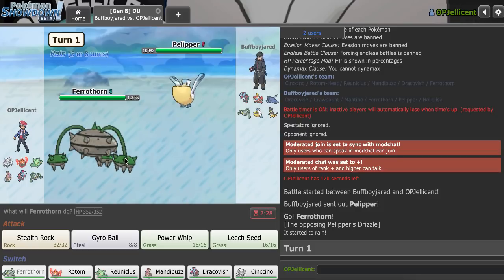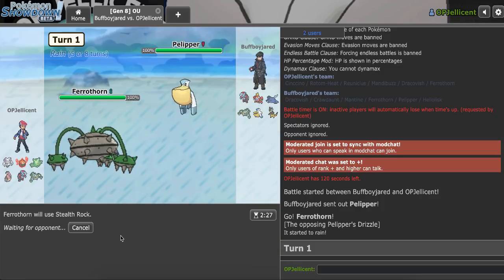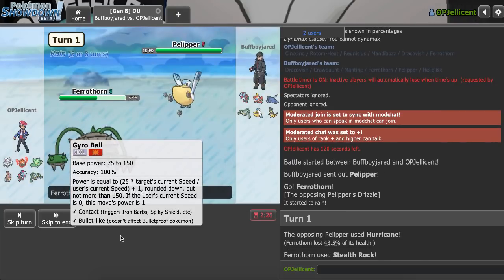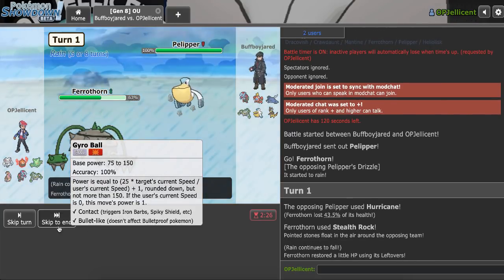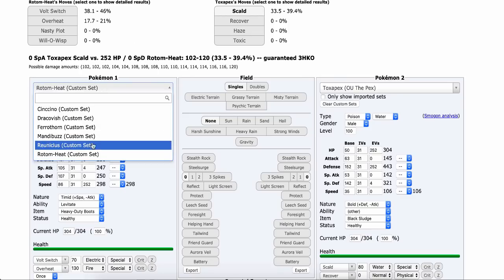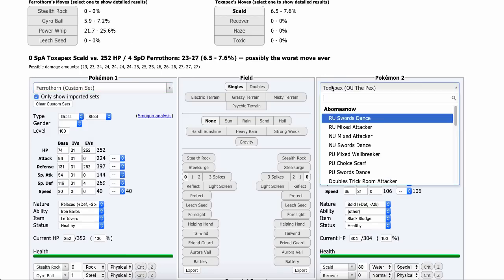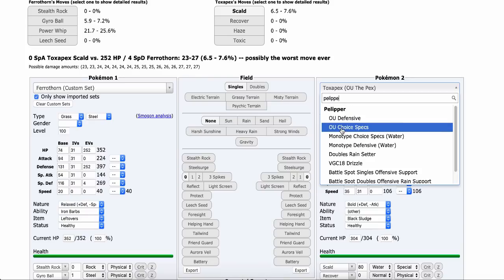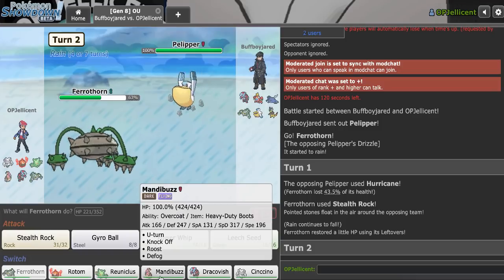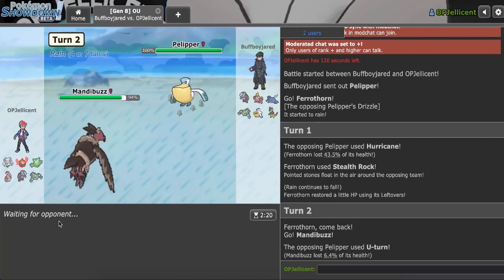Yeah, they lead Pelipper. I don't know if this has Knock Off or anything of the sort. I'll get up Rocks here. Okay, that's — I think Specs Hurricane, maybe? Or is it just raw Hurricane? I don't actually know. I'm Spdef, so it wouldn't surprise me if that's not Specs. Specs would do more, so there's definitely some sort of other set. I'll go Mandibuzz here on the U-turn. Oh, I just invited in Dracovish.